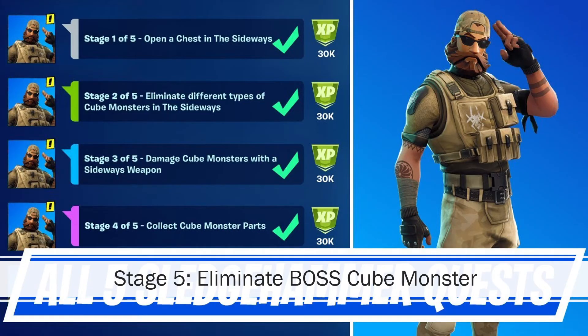Stage 5 of the Sledgehammer quest is the part you might not understand. There are technically two new quest lines — the Amber quests, which I won't go through in this video, and the Sledgehammer quests. These are very easy. You need to open a chest in the Sideways and eliminate different types of cube monsters in the Sideways.